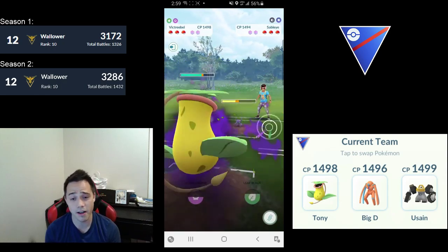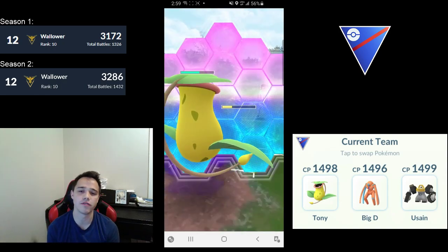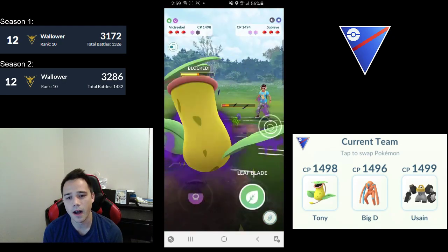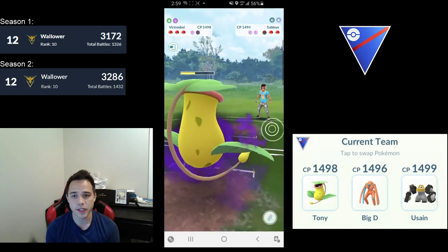Next matchup — we have a Sableye lead. This is very favorable for Shadow Victreebel. Throw one shield at the problem and it goes away, giving you a full Leaf Blade loaded for the next Pokémon.